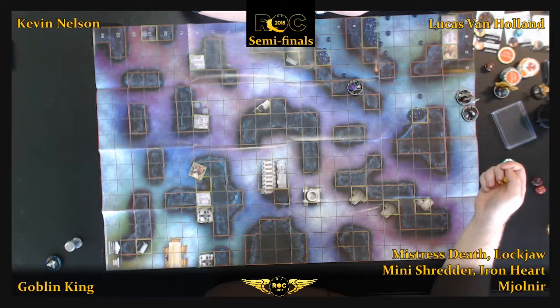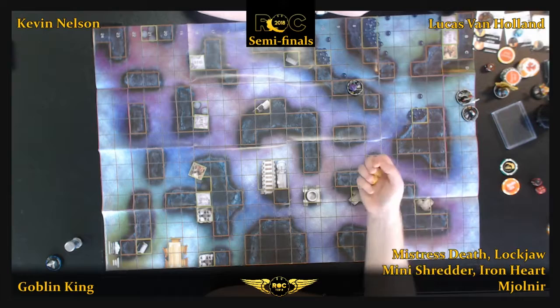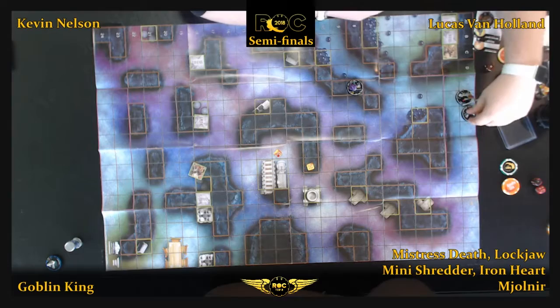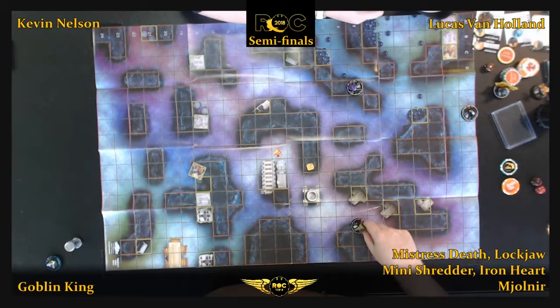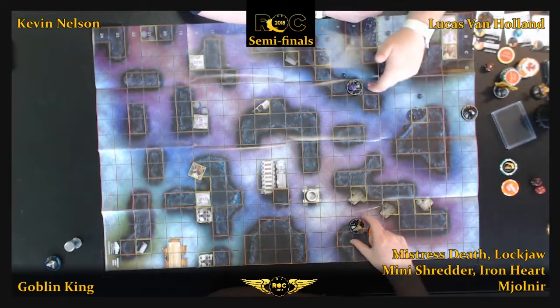Kevin going deep into Lucas' territory where everything's open terrain is just really setting him behind. Let's see — he's attacking, swinging. Takes two. I wonder if he's picking Flurry. Oh, Hyper — I figured he's picking Hyper. That's what he has to do. But he's not far enough. He doesn't move that far, so that's why. Plus he's got the hand reach.